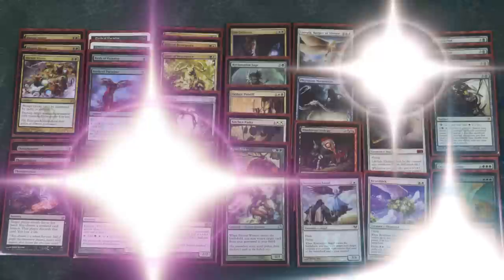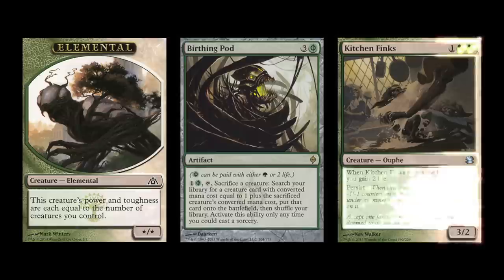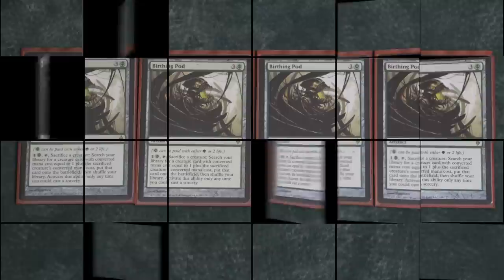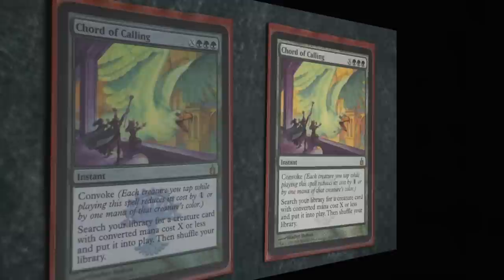So this is Angelpod — this is a Birthing Pod deck, centered around the card Birthing Pod. I can take, for example, my Voice of Resurgence, sacrifice it, and fetch out a Kitchen Finks, or one of my many other one-ofs that I run in the deck. The way this deck wins games is that it generates card advantage by bringing out the right card at the right time, using Birthing Pod as the engine, as well as Chord of Calling in the late game to get that one clutch card.